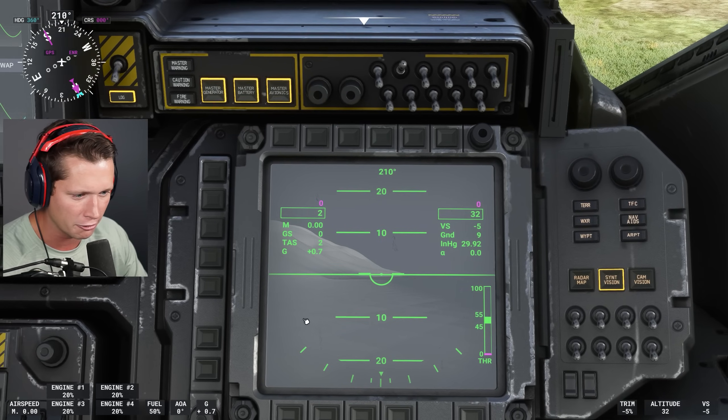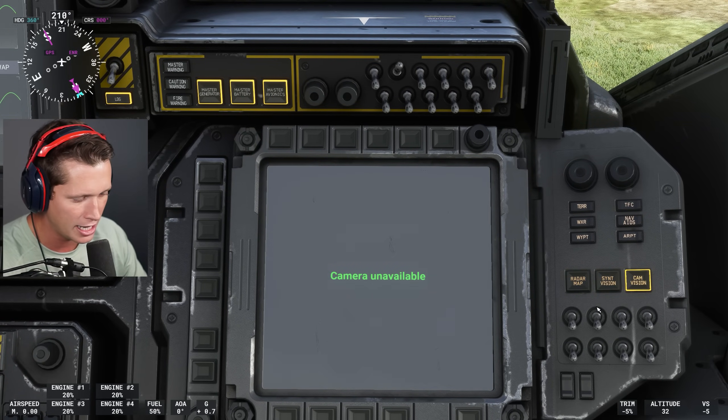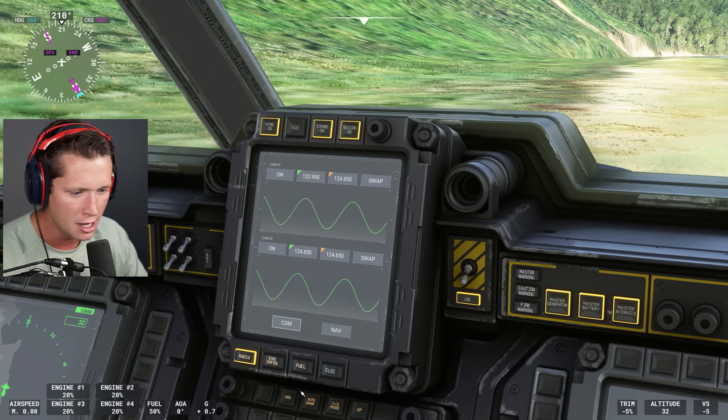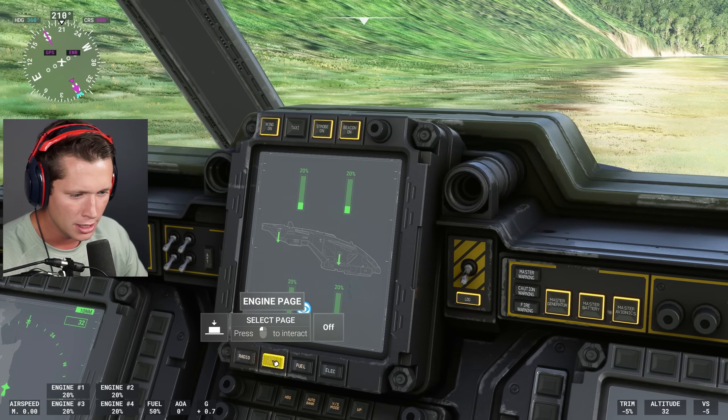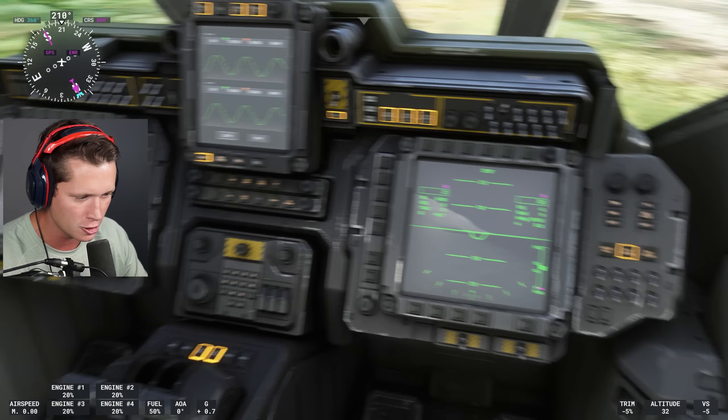This is our kind of main screen here. We've got our map, our vision, our cam vision, which we don't currently have available. We also have a radio, engine info, fuel info, and yeah. I mean, it's a fully functioning cockpit.